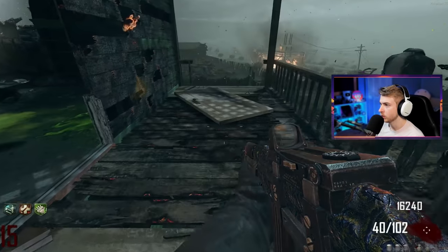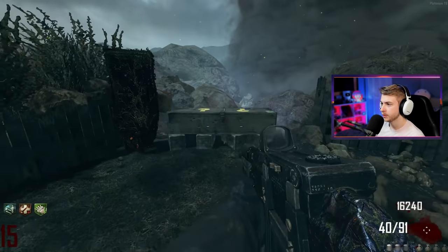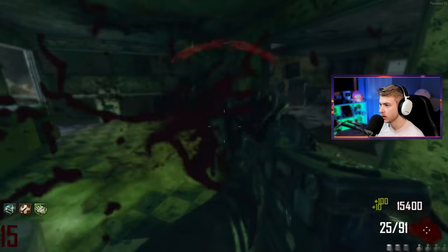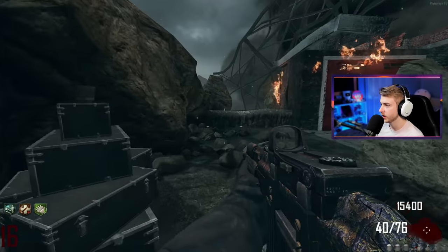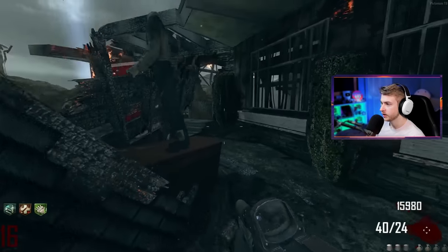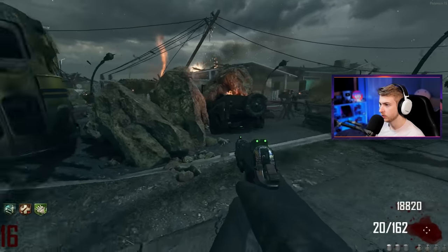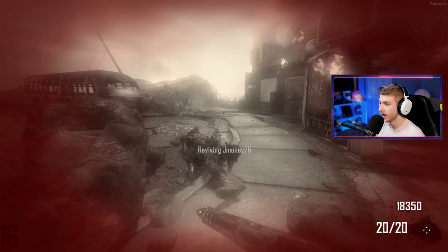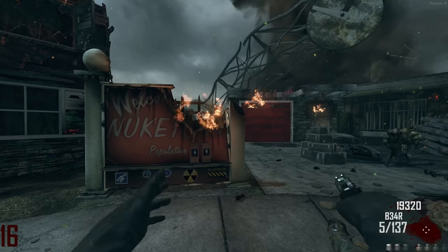It seems like this crate has to become a perk machine — it has to become something. How close are we to 69? We're at 88... 75. I gotta be careful, I don't want to kill too many. We're at 70. We had to kill more and I went down, but we're at 69! I'm turning off cam so I can get this thumbnail shot right away. The commitment — look at it, 69.